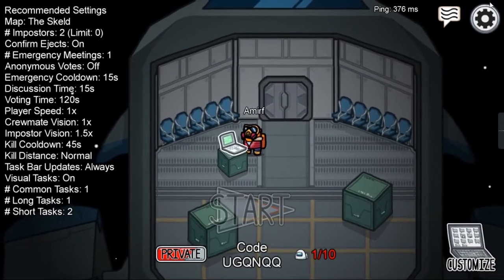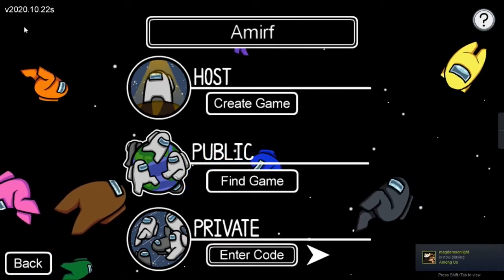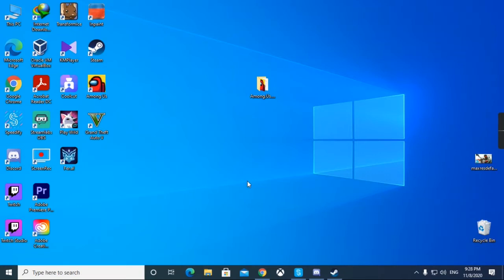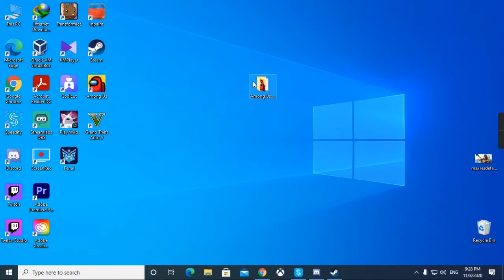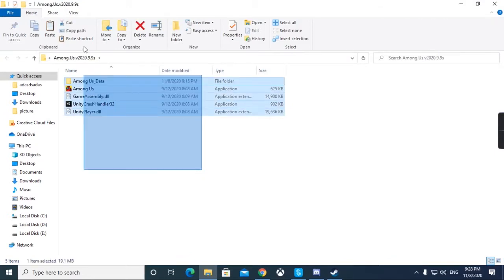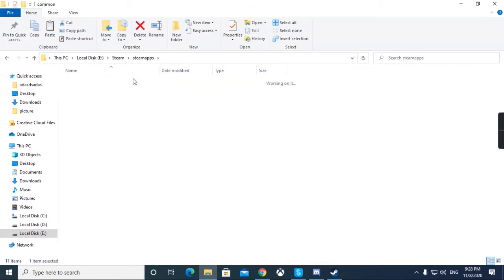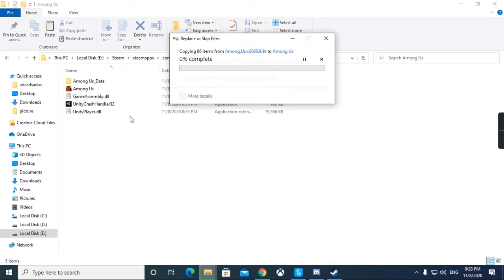Today I'm going to show you how to get free pets and items on Among Us new version 2020.10.22. Just close the game. If you have the cracked Among Us for free or you are playing it for free — if you don't have it, you can download it, the link is in the description. You just go to the folder and copy everything here, then go to your Steam folder, Steam apps, common, Among Us. Copy everything here.